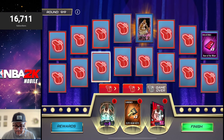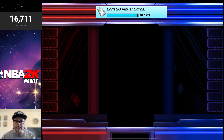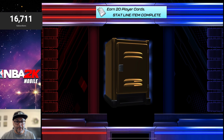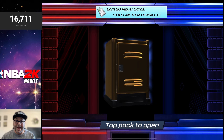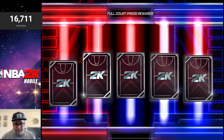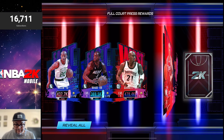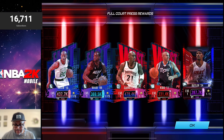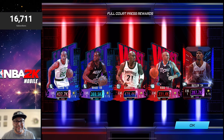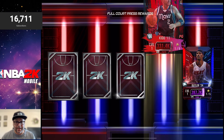Remember we got rewards in the locker — we're going to recap them. We got the Big Ticket KG, which is cool because I got him from the leaderboard, from the event, and now another one — so it should be a lot easier to max him out. Recap of the rewards: Ray Allen, Dwayne Wade, Kevin Garnett, Jason Kidd, and Jimmy Butler. This is pretty solid — we almost have a full roster if we were to make a new team as a first-time player.